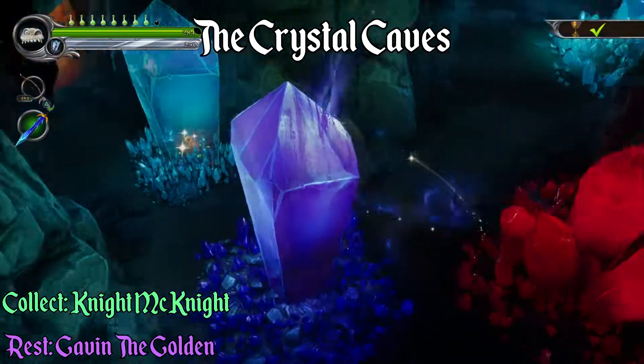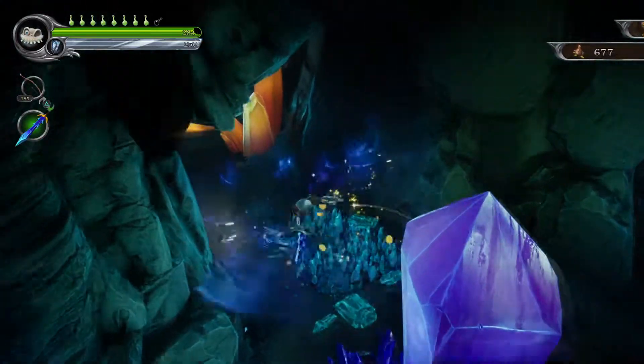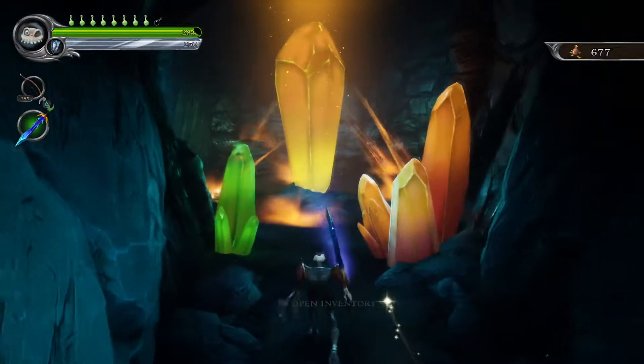At the start of the crystal caves, once you come to this crossroads, if you go to your left, you're wanting to use this soul right in front of this golden crystal.